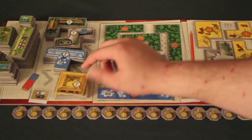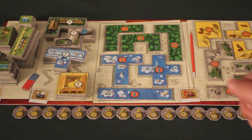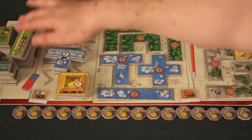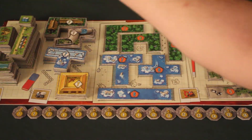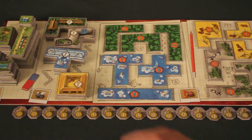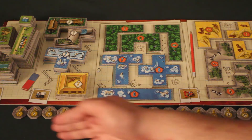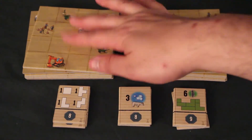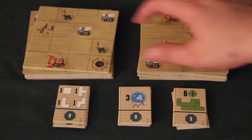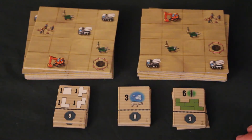On va placer les tuiles de cages d'animaux à leur endroit selon l'image et en valeur numérique décroissante : la plus haute valeur sur le dessus, et plus on descend, plus les points diminuent. On va avoir ensuite les terrains verts : les rivières, les restaurants, les terrains de jeu et les toilettes, placés à gauche du plateau. On va placer en bas du plateau les statues d'ours en valeur de 1 à 16, en ordre croissant. Par la suite, on va séparer en deux piles de 6 les tuiles parcs, visibles à côté du plateau.